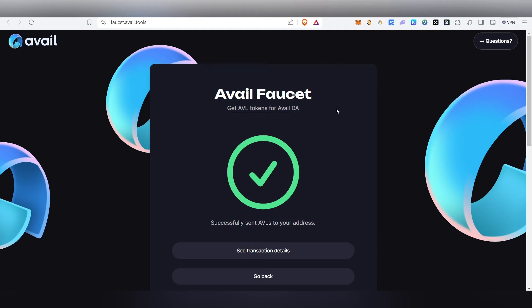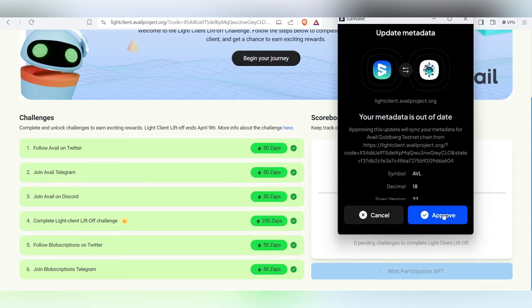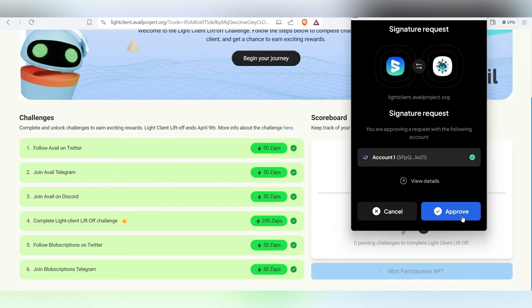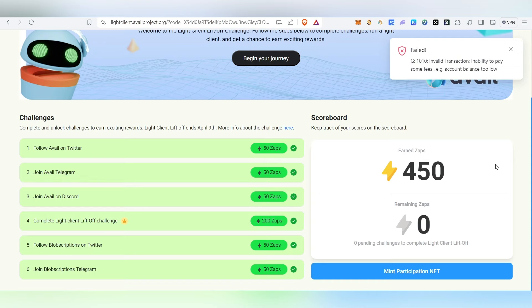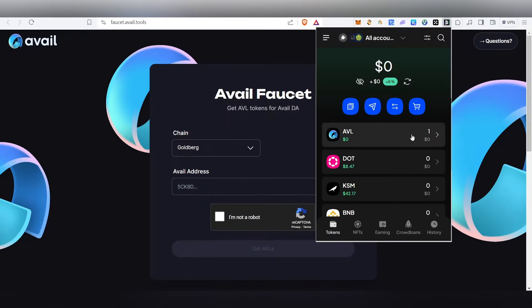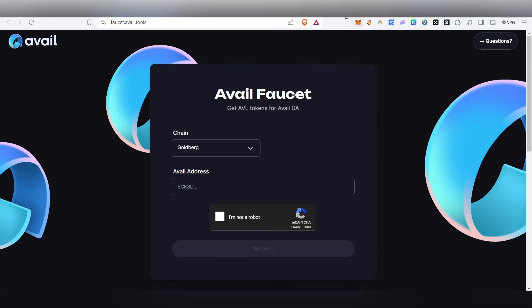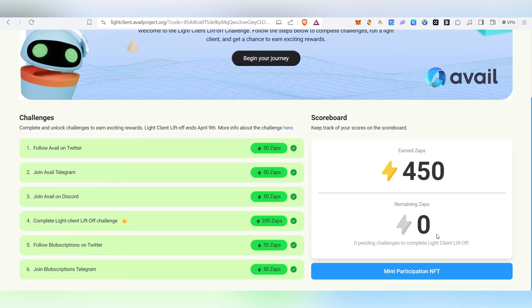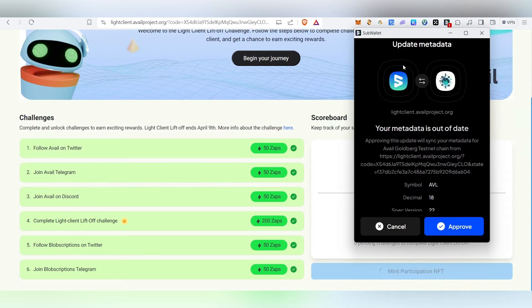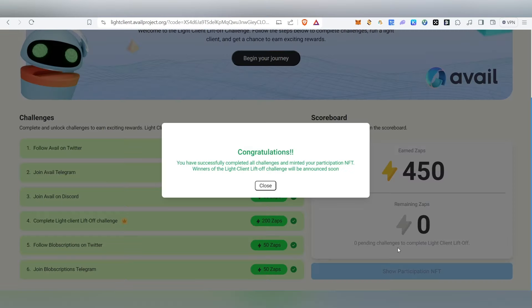After receiving the testnet token, come back to the campaign page and click to mint the participation NFT. Your SubWallet will open — click Approve, then Approve again for the signature. Open your wallet to check whether you received the token; it may take two to three minutes to arrive. Once received, head back and click 'Mint Participation NFT.' Your SubWallet will open again — click Approve, and the transaction will go through and you'll mint the NFT.